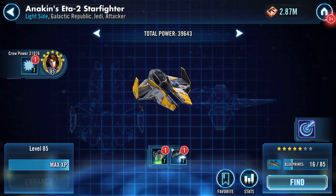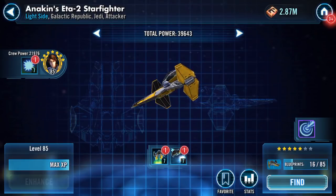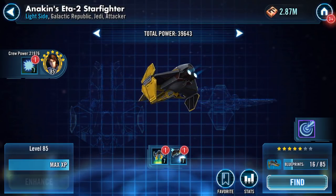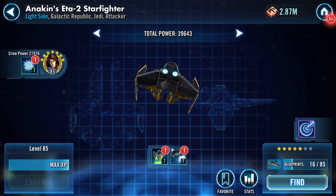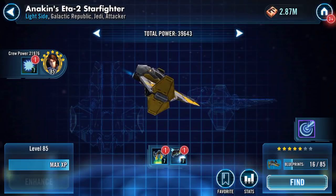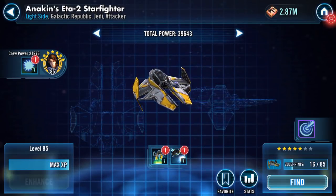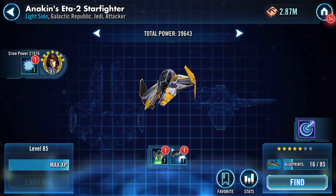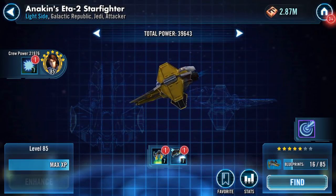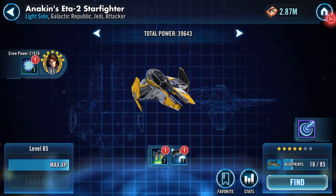That's it — that is Anakin's ETA-2 Starfighter activated, taken up to a certain degree on attacks and abilities, and played around a bit with the crew member to boost up a few stats. Hope that was of interest, and thank you very much for watching.